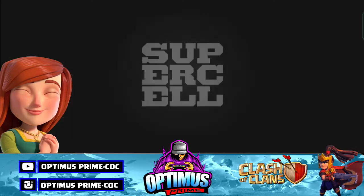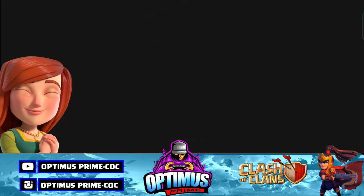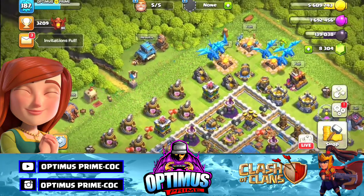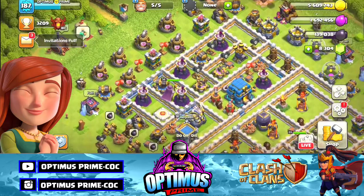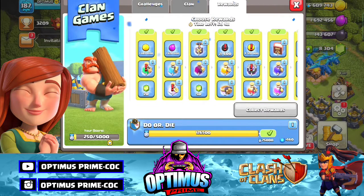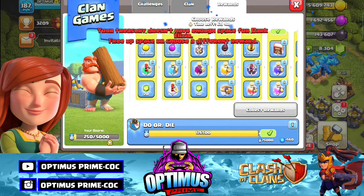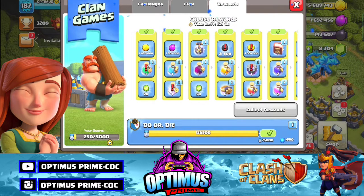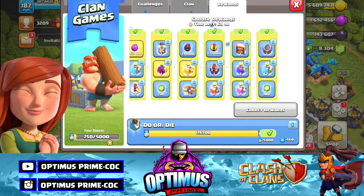Last ID — Town Hall 12 ID. Town Hall 12 ID already maxed — that's the first. The game maxed. Here is the result, and here we can upgrade dark. There you can see, let's go.